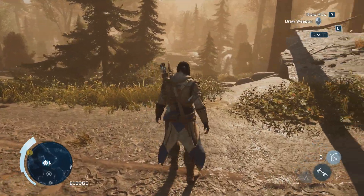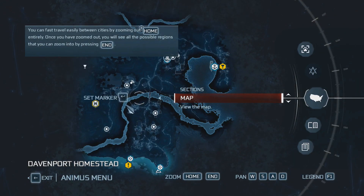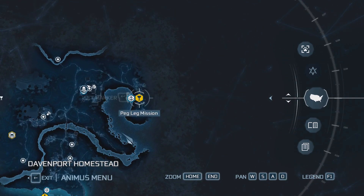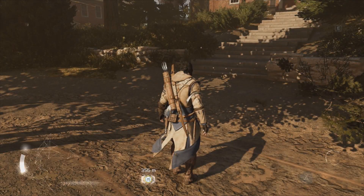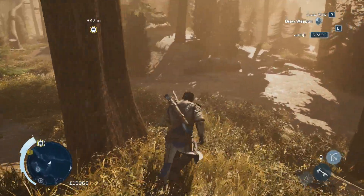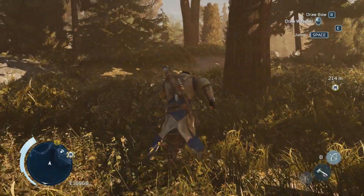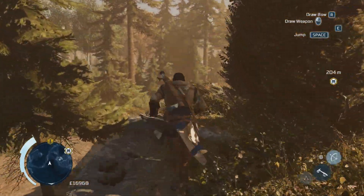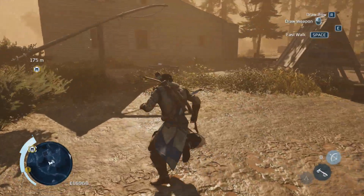We're back at the homestead. Whenever Connor arrives here he removes his hood. I notice a new homestead mission and I still don't know how to get that trinket I spotted earlier — maybe one day I'll be able to reach it. I also spot a conversation happening nearby, so let's check that out too.